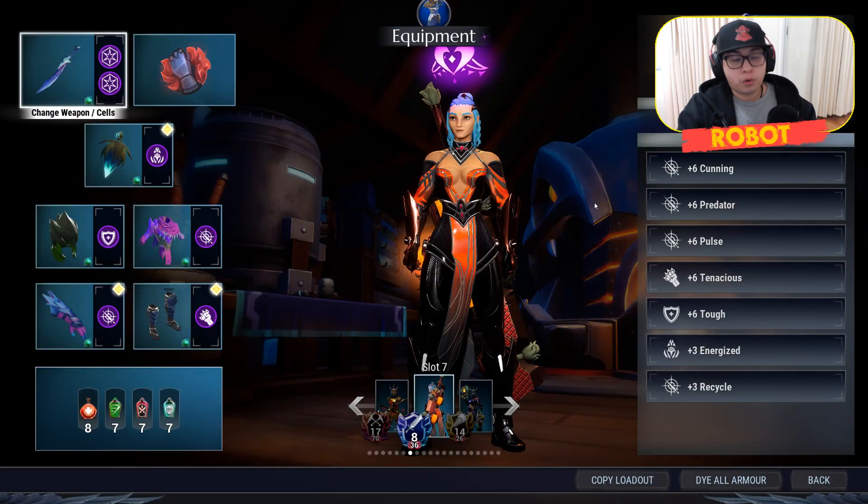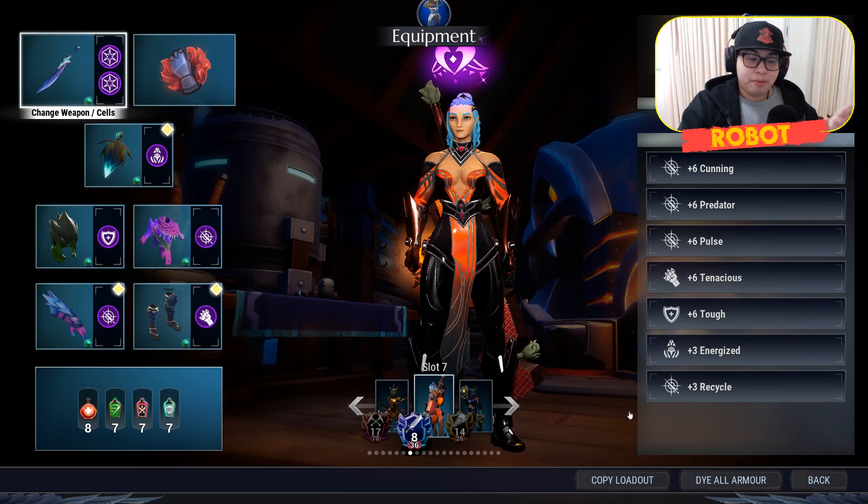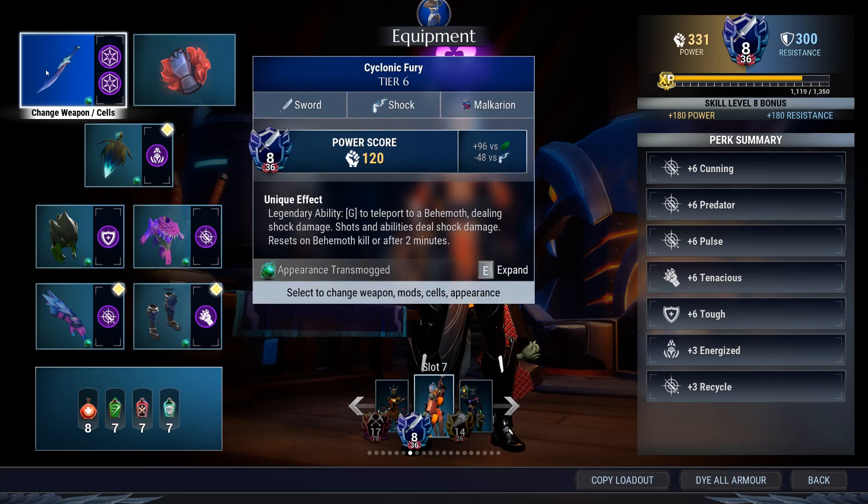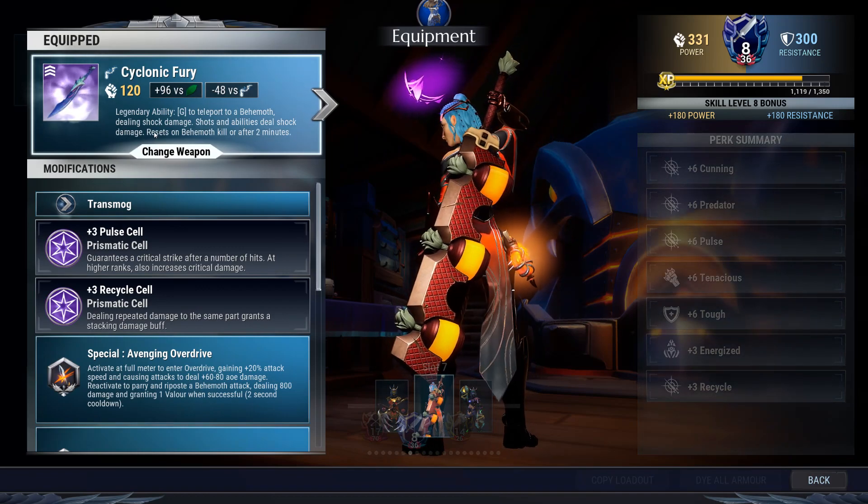How do you construct it? I say again, this may not look strong at first, but play it and you'll see the power for yourself. Straight up, have a look. Cyclonic Fury from the Malkyrion — that'll be your first thing.